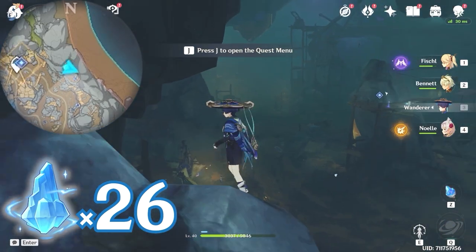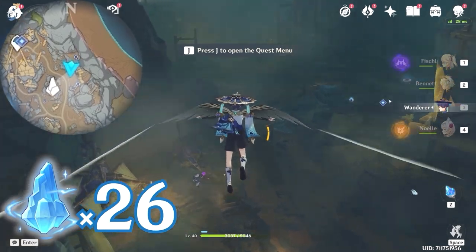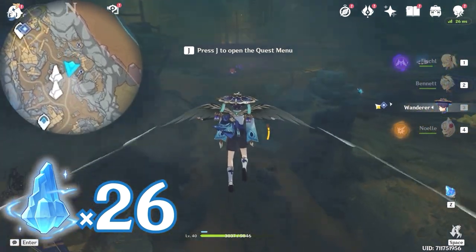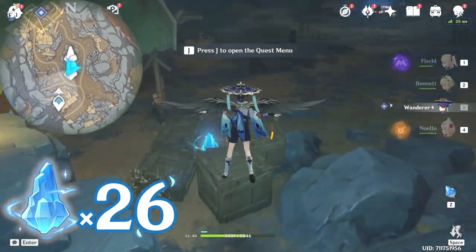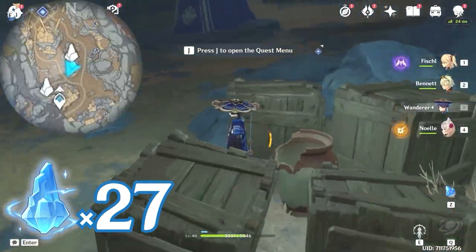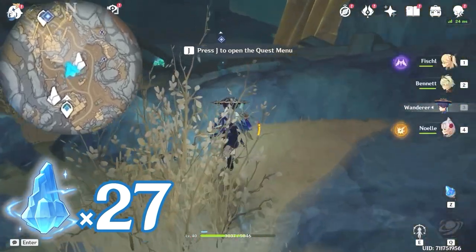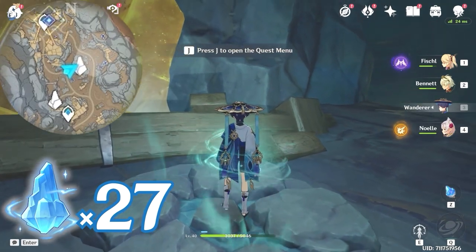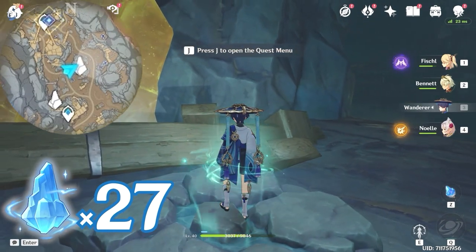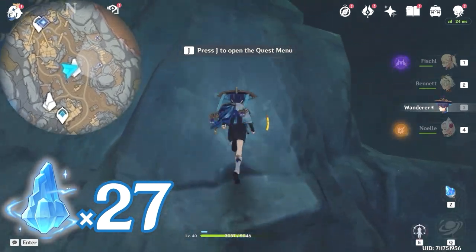After that, let's glide towards south, downward on the minimap. To your right, you will see this one near the wooden boxes. Then let's turn around and head towards north. Here you will find a jumping platform. Use it and jump up. Head towards east, right side on the minimap. This one is floating on top of this rock.